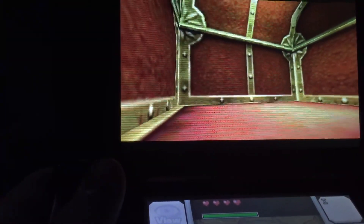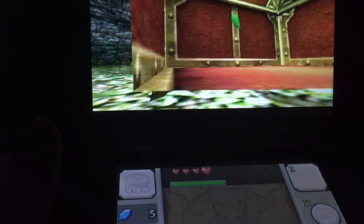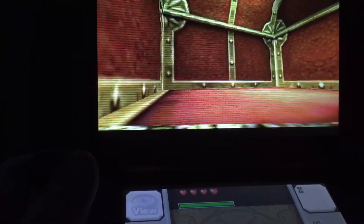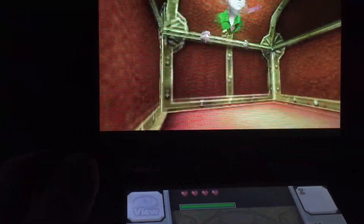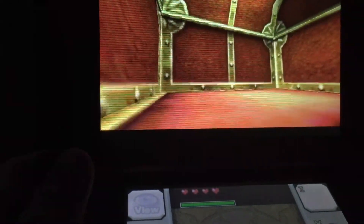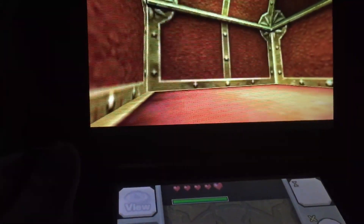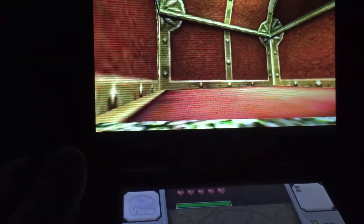I probably should have killed that pee hat off camera, but as you can see it's adding to our current total of hearts. We had three when we started. One more should give us five — see, there we go. Now we can just keep opening this chest over and over again until we get unlimited hearts.